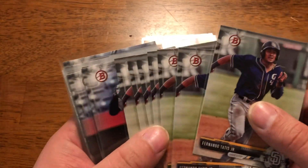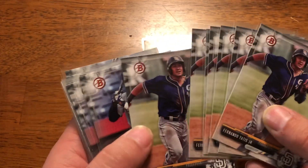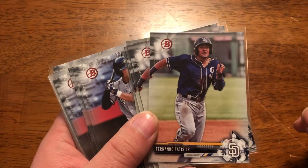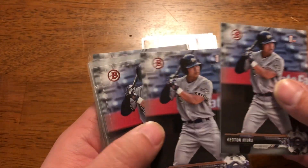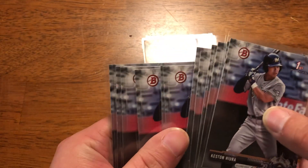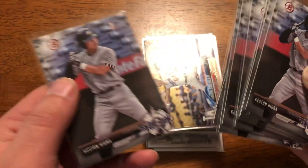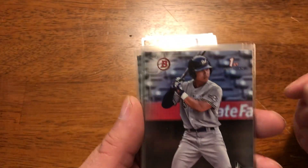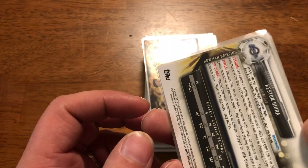Next up, we have a nice — I believe it's 2017 — seven Fernando Tatis Jr. cards. Also from 2017, twelve Keston Hiura First Bowman paper cards. Really nice deal on those. Fair pick-em-up.